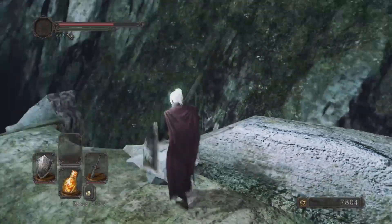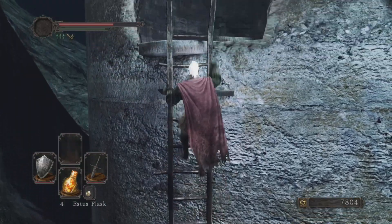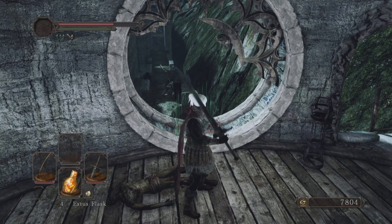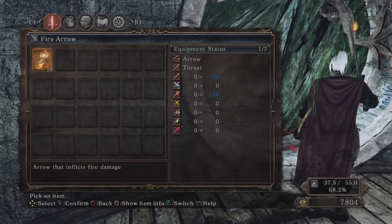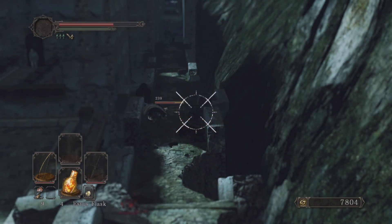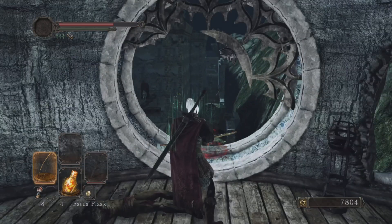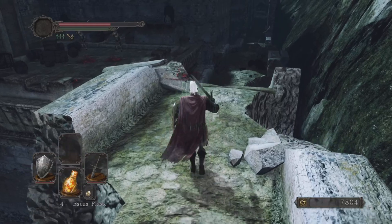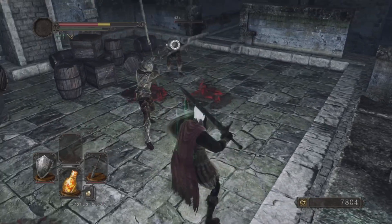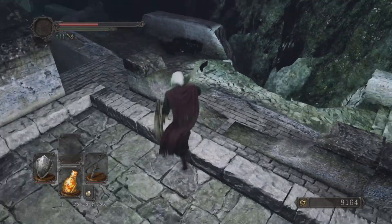Before we do anything more, we're just going to come up this ledge here and grab this item. If you're really sneaky — we picked up some fire arrows in the previous episode — what we can do with this is explode some barrels. These guys over here can come and get you, so you do want to take them out first. Just those two — we're not going to worry about anything else up here; this is all progression for later.